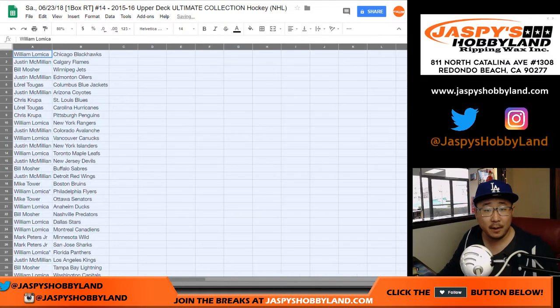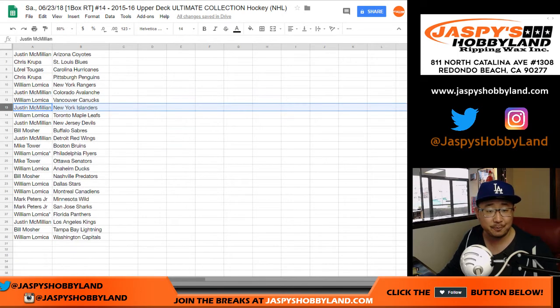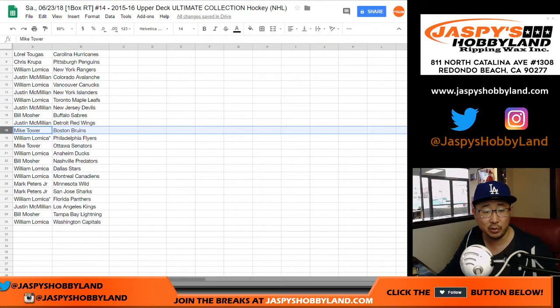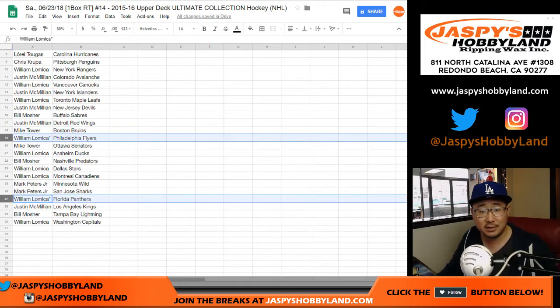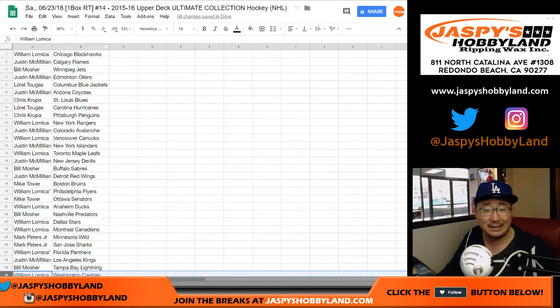William L with the Blackhawks. J-Mac with the Flames. Bill, you got the Jets. Justin with the Oilers. Laurel with the Blue Jackets. J-Mac with the Coyotes. Chris K with the Blues. Laurel with the Hurricanes. Chris with the Penguins. William with the Rangers. J-Mac with the Avs. William with the Canucks. J-Mac with the Islanders. William with the Toronto Maple Leafs. Devils for J-Mac. Bill, you got the Sabres. J-Mac with the Red Wings. Mike Tower with the Boston Bruins. William, your last spot — Mojo spots — Flyers and Panthers. Mike Tower with the Senators. William with the Ducks. Bill with the Predators. William with the Stars and the Canadiens. Mark, you've got the Wild and the Sharks. J-Mac with my Kings. Bill with the Lightning. And William with the Washington Capitals.